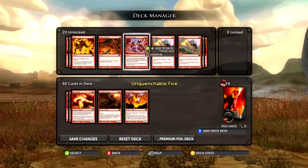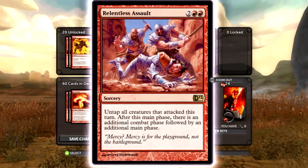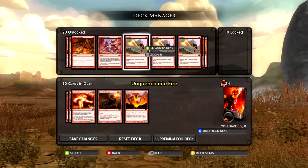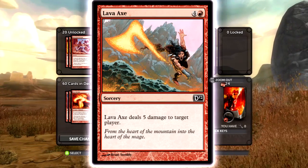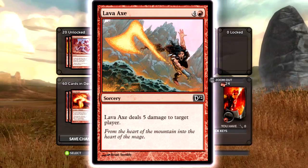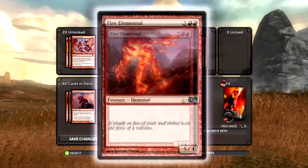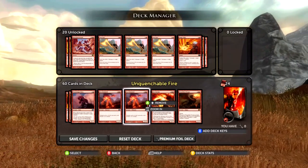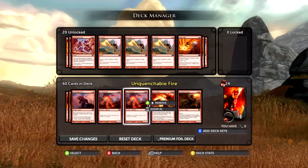Relentless Assault is useless — I never have more than a couple of creatures. Lava Axe is five damage for five cost, which isn't very good unless you're really trying to knock them down that last bit. I'd rather run Fire Elementals than Lava Axe because Fire Elemental can keep swinging in for five and the board's probably clear — because that's what this deck does.